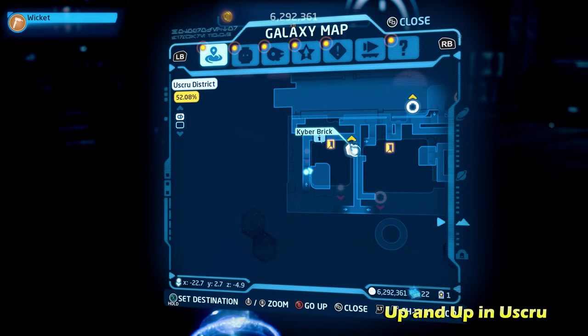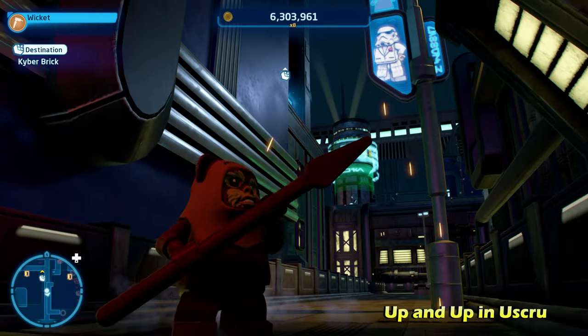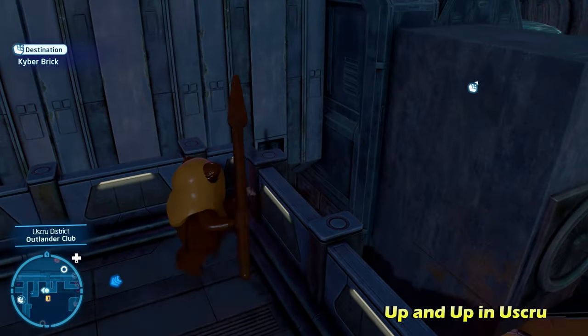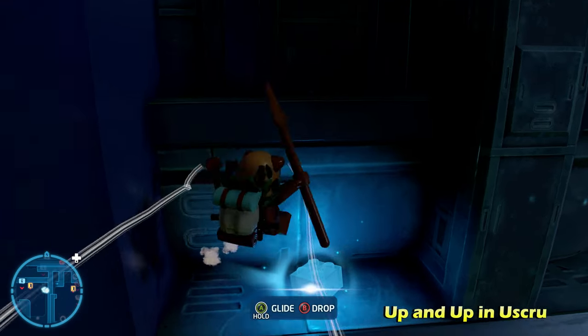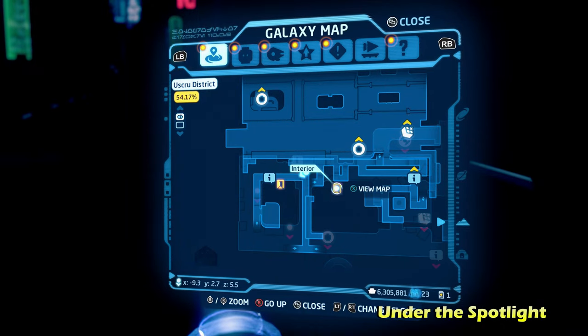Next up, we're going to be doing Up and Up in You Screw — kind of right in the middle of the map. You'll see it up here, but follow the path I take, going through an area that doesn't look like you can actually go onto it. You can then glide over here with a scavenger's glider ability to get the kyber brick for Up and Up in You Screw.